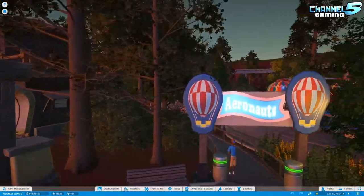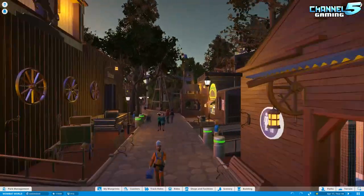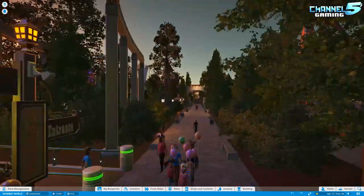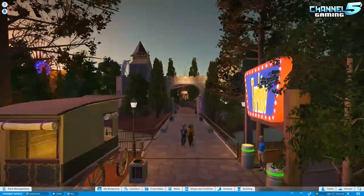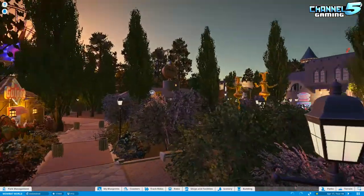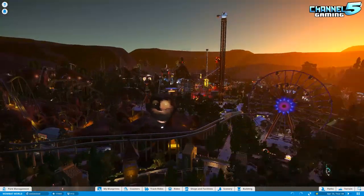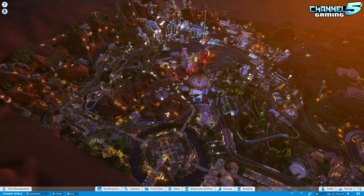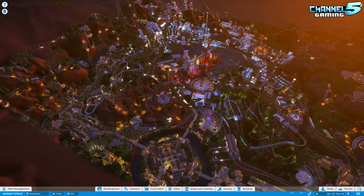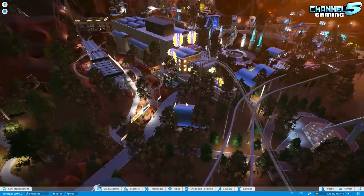I'm almost thinking we should just jump on the monorail right now and let that do the job — I could be like, 'Ladies and gentlemen, off to the right here you see western land, to the left here we have a sci-fi area, and now we are embarking into the Caribbean land.' We did pass through this area, kind of went around here, and we're missing out on the whole back half. Let's take another look through here.